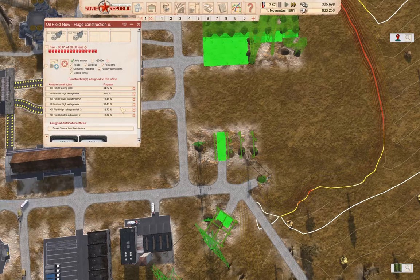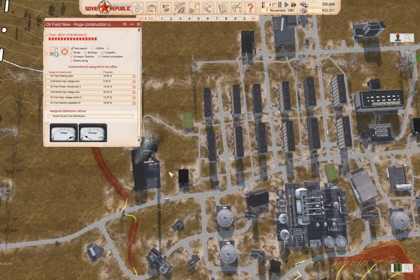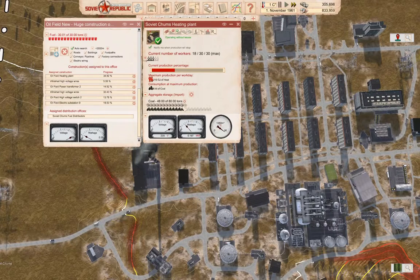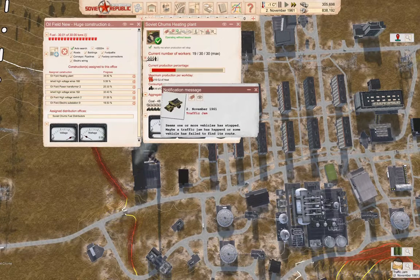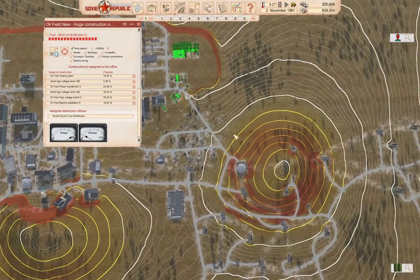We are working on the rest of the constructions here. Things are making progress, so eventually things will finish. I'm going to need — what am I using for... We're buying coal, aren't we? We are.